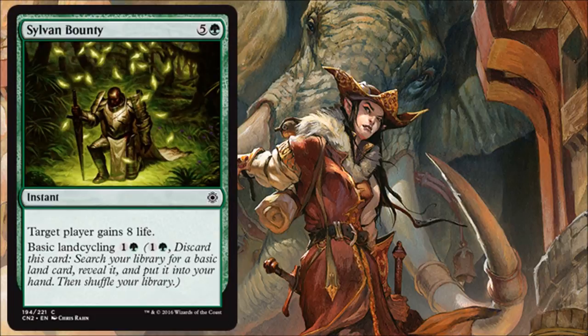Sylvan Bounty: the ability isn't super exciting, but the reason you want to play it is the basic land cycling. It's a way to fix your mana. If you're going four or five colors, this is fine to keep in your deck. If you've already fixed your mana later in the game, the ability is not horrible — it's definitely worth running if you need to smooth your land.